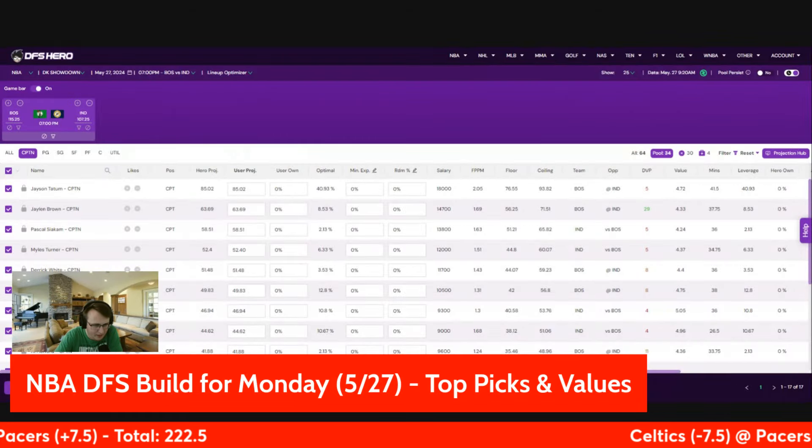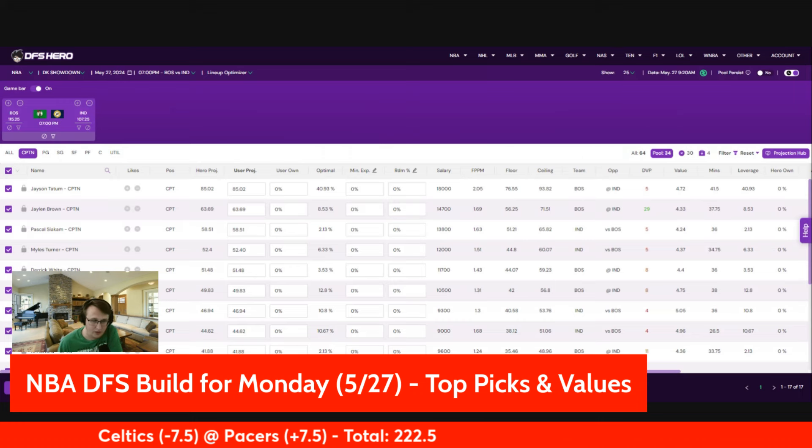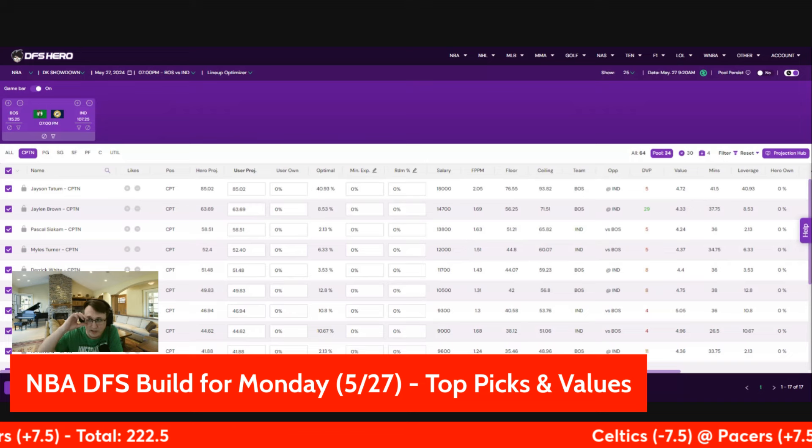Hey there, welcome to the DFS Build NBA Edition. I'm Kevin Roberts, ready to go over the showdown slate for the Celtics-Pacers game for Game 4. Indiana is in a 3-0 hole, and this is probably going to end tonight with a 4-0 sweep, courtesy of Boston.